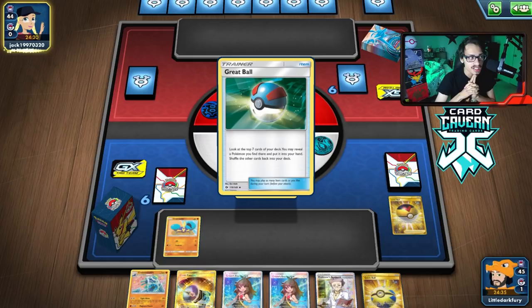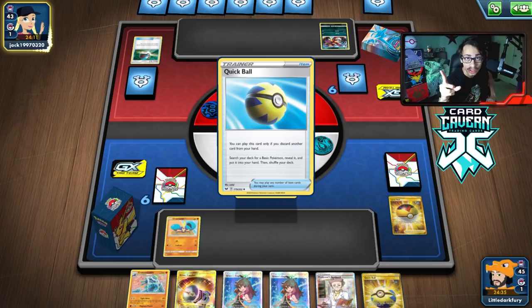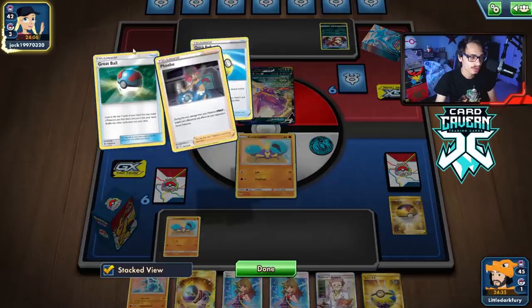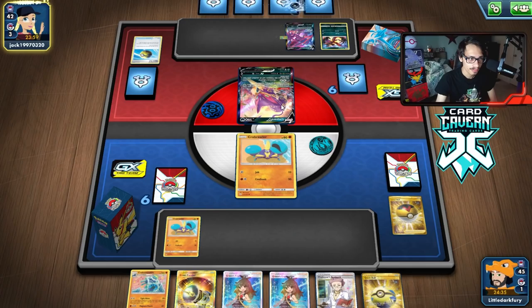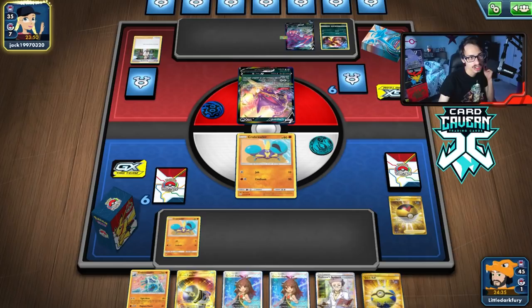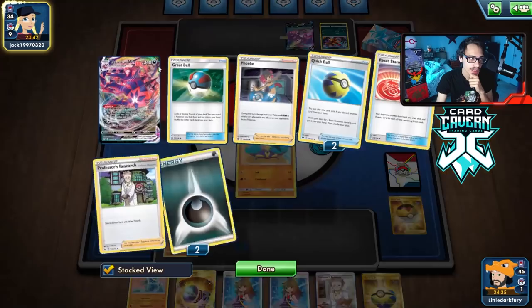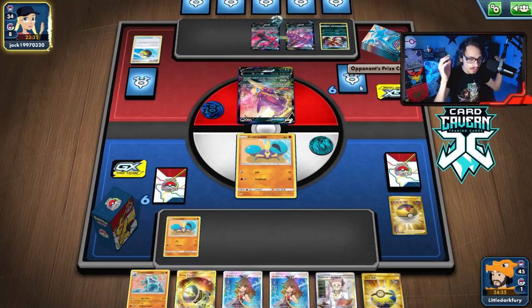I want my opponent to keep two Eternatus V-MAX in play at all times so their bench stays nice and big. This should be a very quick match because we hit Eternatus for weakness. We play Research but no basics get discarded off it, which is unfortunate. There's a Malamar — fine, we have Glissapod. This is why the deck is fun to play — it's a really good matchup against Eternatus V-MAX as long as you don't dead draw.